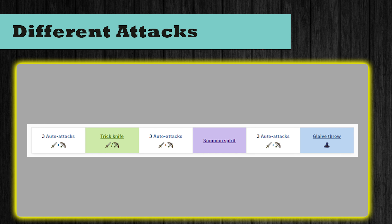Now moving on to the different attacks Greg does. I want to go through 4 different attacks. So to start with, Greg's attack cycle is: 3 auto attacks, then a trick knife attack, then another 3 auto attacks, then he summons a spirit depending on where you are in the arena, then 3 more auto attacks, and then his glaive throw. After that he goes back to his 3 auto attacks. In between this, depending on his life points, he will also summon shadows, so keep a look out for them.